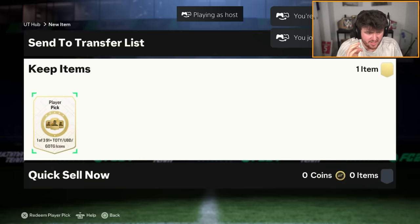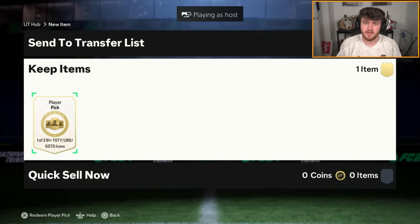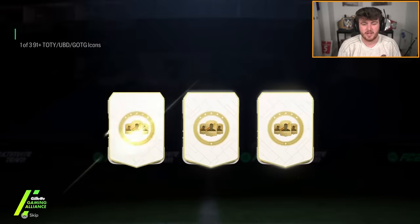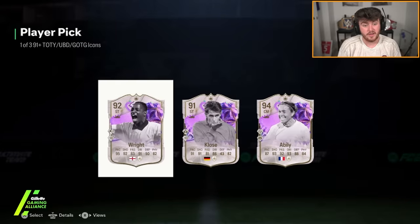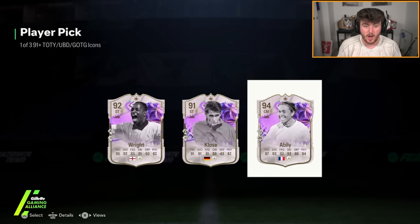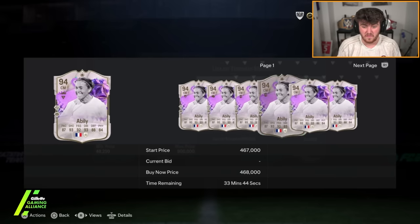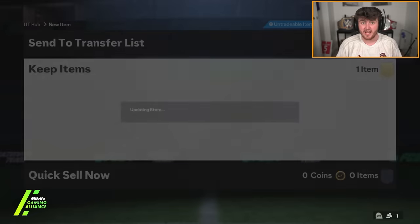Icon pick number 30, the last one of the icon picks. I've got some clips from yesterday to put into this video as well. The last icon pick of the video — if you guys have enjoyed, make sure to leave a like and subscribe if you're new. Let's see what we end it off with. Abelie! 94 Abelie is decent, to be fair. I don't know how expensive she is, but it's still a decent card — could have been a lot worse. She's about 450-ish. We'll take that.